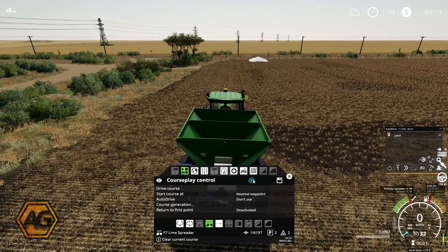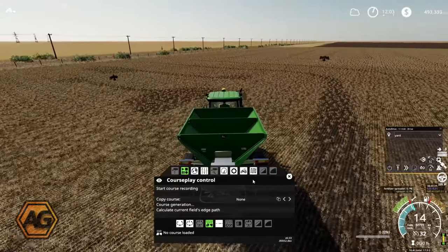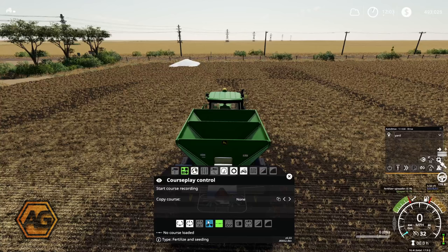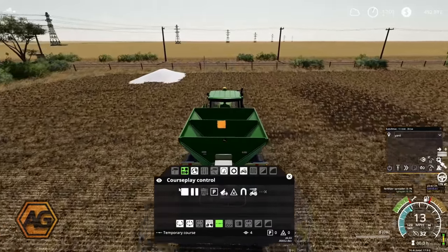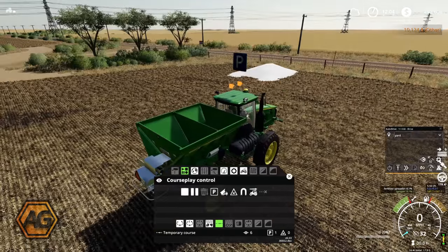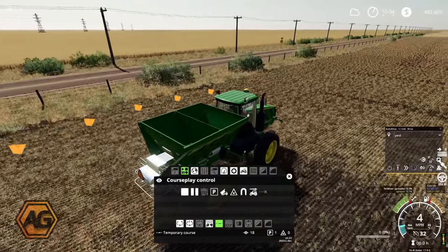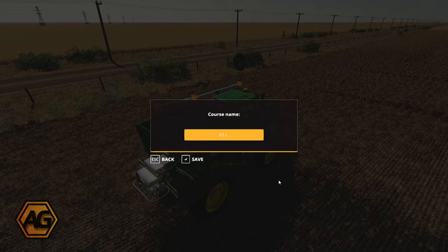Now what I'm going to do next is remove that course and record our refill course. We need to specify when the spreader's empty it needs to get to a point to refill. We'll use the simple transfer course - start to finish, point to point. Start course recording, drive along here in a pretty much straight line, get to a point about here. This is our refill point - to define it as the refill point we add a wait point, then drive forward and start to drive out. Then add a third wait point which is our unload wait point, reverse again back past our start point, and stop. We'll call this course 'Field 7 Lime Refill'.